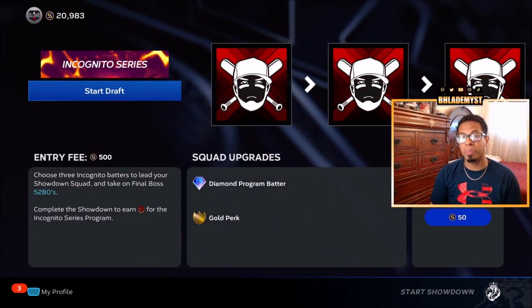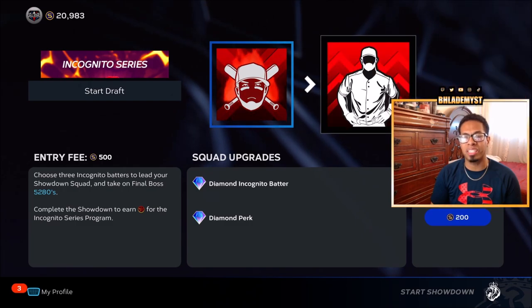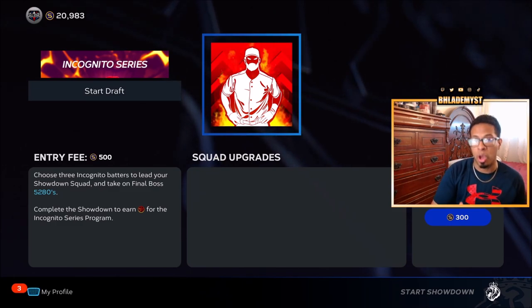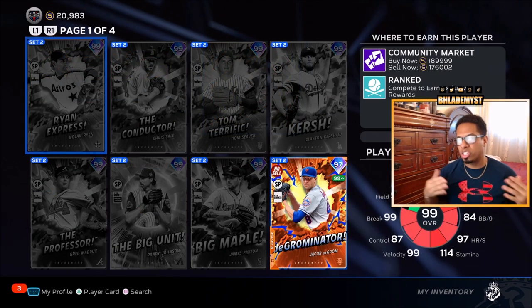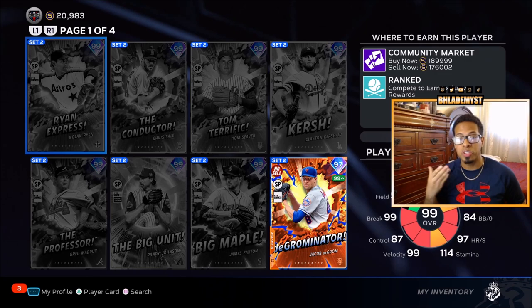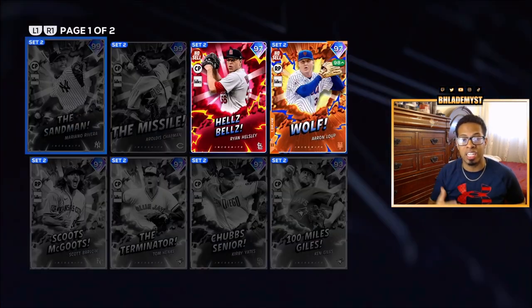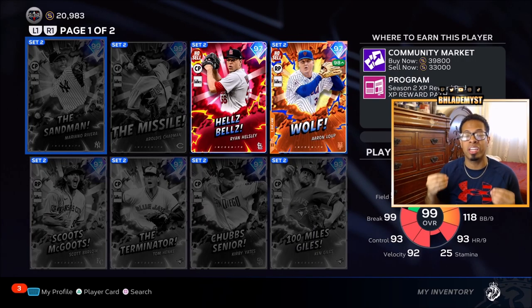The Incognito Series showdown costs about 500 stubs to enter, but if you beat the seven mini bosses as well as the final boss, you will earn your stubs back and then some. We are facing Myles Michaelis as the final boss. The seven mini bosses range from all of the starting pitchers that are incognito as well as all of the relievers and closing pitchers that are incognito.